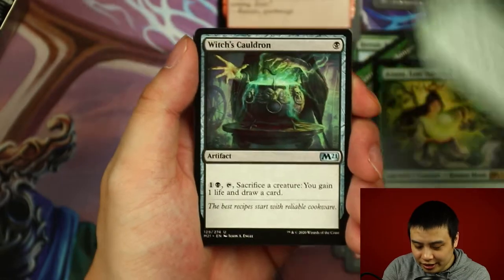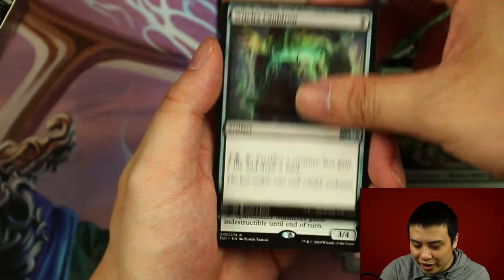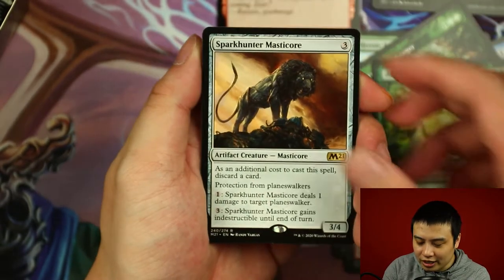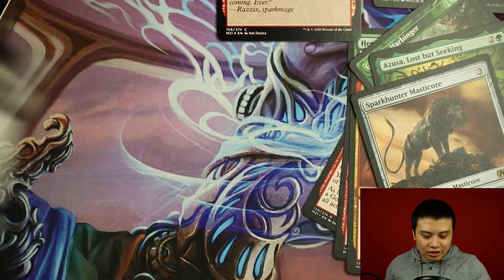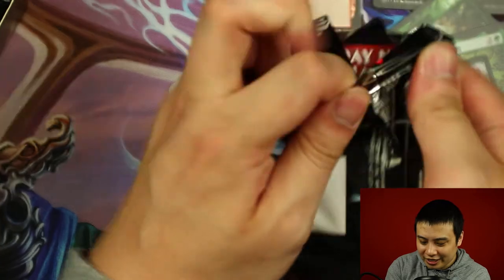Seasoned Hollow Blade, Fungal Rebert, Witch's Cauldron. And our rare is Spark Hunt Mastiker. That's all the booster packs from side number one — time to go to side number two.